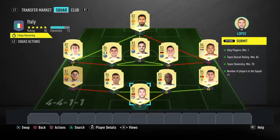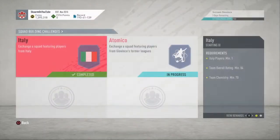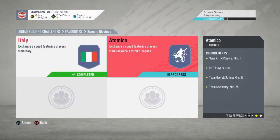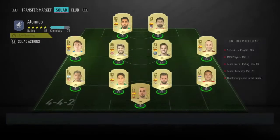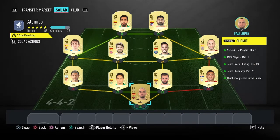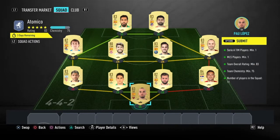That is the Italy section completed — going to submit that now. Moving on to the Atomico section: the reward for completing this section is a jumbo gold pack. Like all of my SBCs, there's no loyalty required as you can see, and these are the players I used.